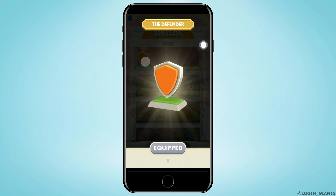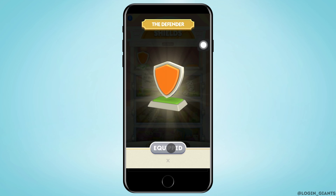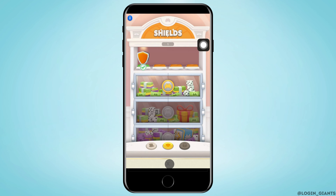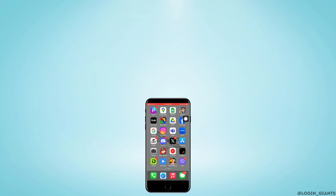After that, you can tap on the shields and tap on 'Equip.' When you collect more shields, you can tap on them and equip them. And that is how to get different shields on Monopoly Go. I really hope this video helped you out — thank you so much for watching.